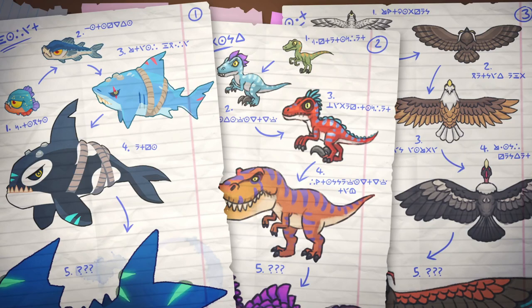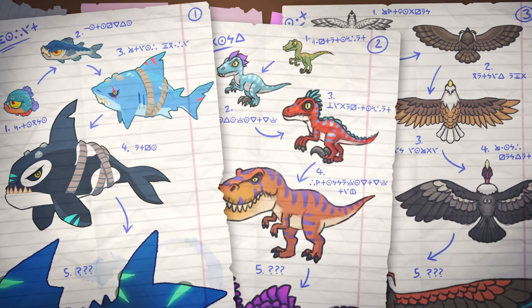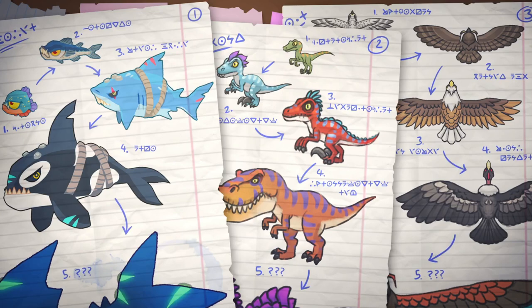That's pretty much everything we can see face value from this teaser. There are a couple of things that might be insignificant, but I'll point out anyway: did you guys know that the sheets of paper are upside down? Normally for a notebook page the pink line should be on the left side, but it's on the right side for this one. I don't think it means anything, but I thought that was kind of interesting.